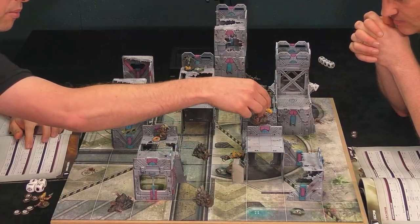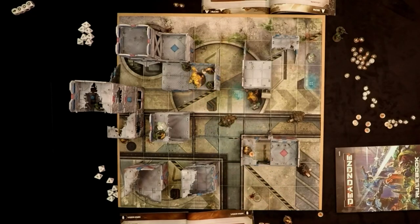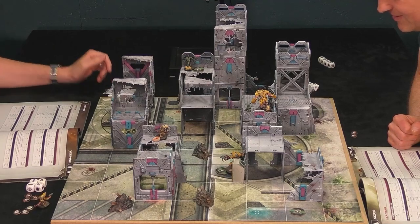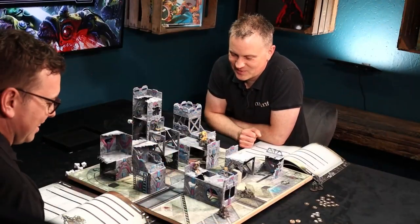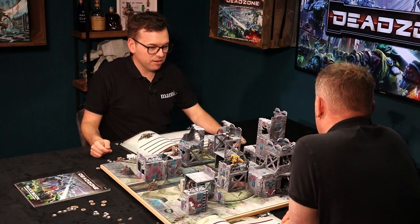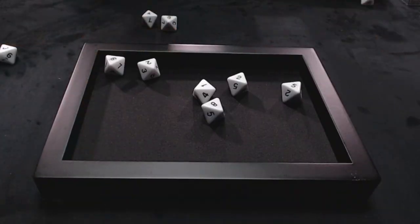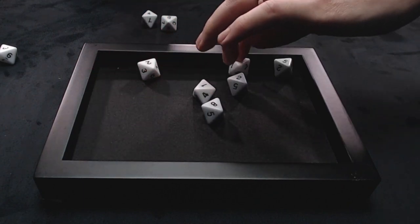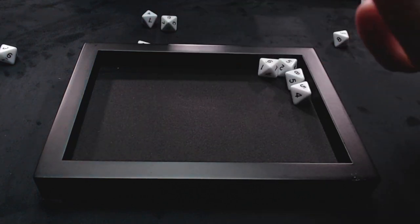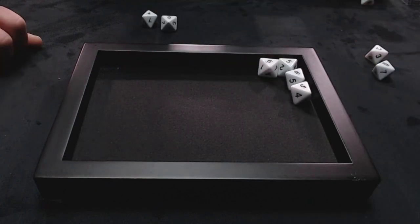My pack leader has the 'stealthy' ability, meaning he can't be clear-shotted. Good idea to run him out in the open. He comes through a door and attacks a trooper. Three dice for base, plus I'm size two so bigger than the target, plus a friend nearby — six dice total hitting on fours. With Frenzy two I can re-roll two misses. After re-rolls and an exploding eight, I get four hits.